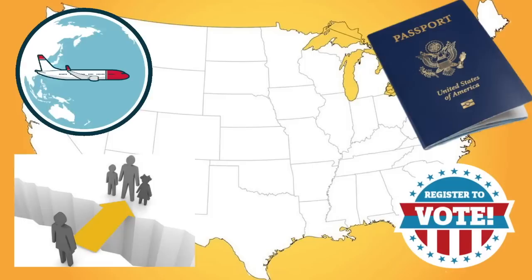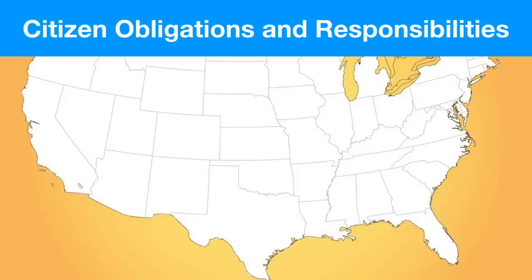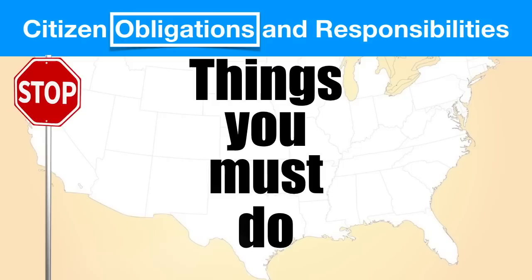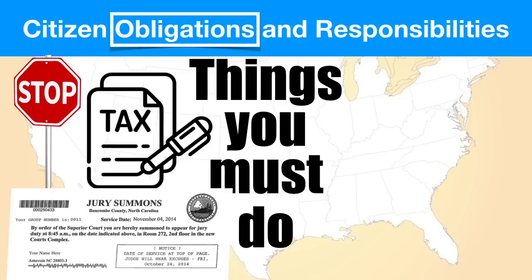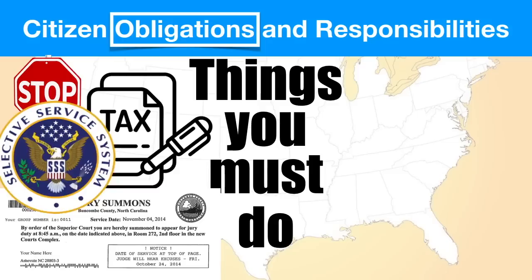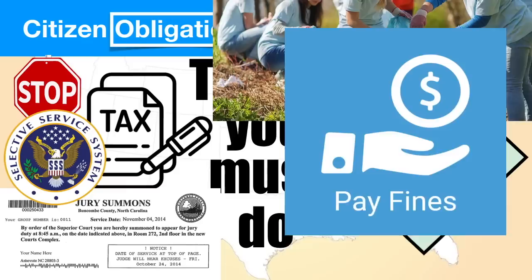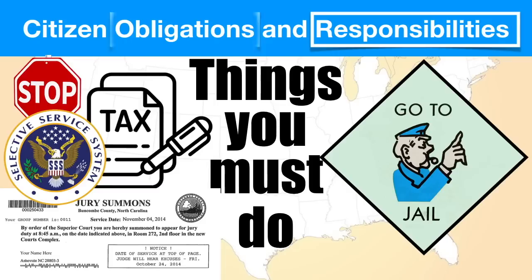But with those benefits you also have obligations and responsibilities. As a citizen there are certain things that you must do — we call these obligations. Obligations like following and obeying the laws, paying your taxes, doing jury duty, and men have to sign up for selective service when they turn 18. If we don't perform our obligations as citizens there are going to be consequences — we could end up in jail, pay a fine, or do community service. These are things we have to do and if we don't there's gonna be some kind of punishment.